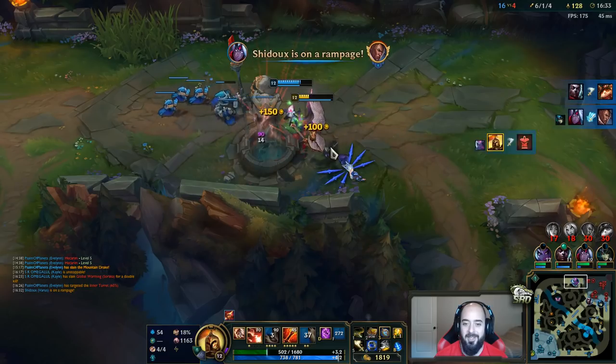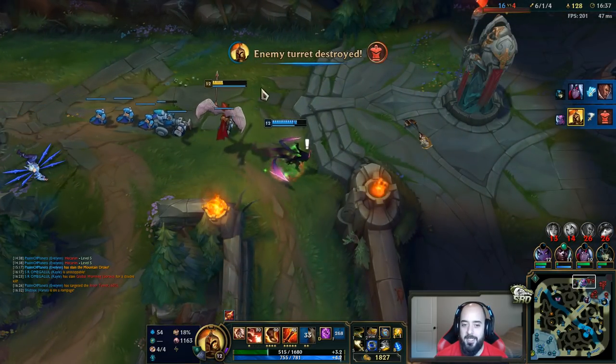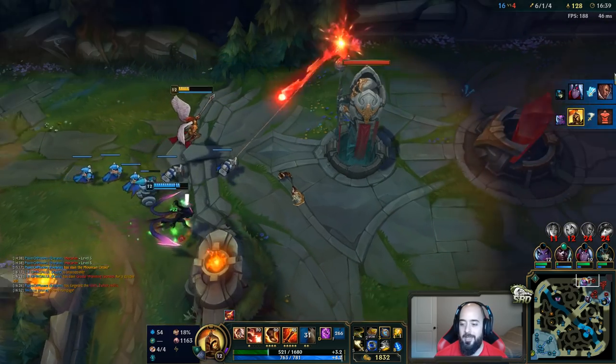That was actually really funny. I went to ult him and then he ulted, so I couldn't target him. And then immediately I self-ulted and I pulled tower aggro. It was like the perfect scenario.